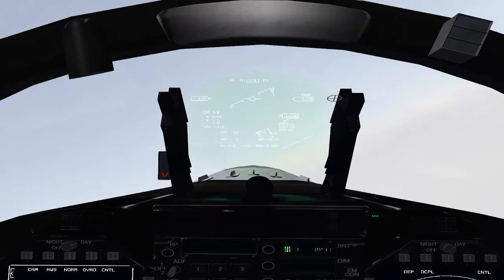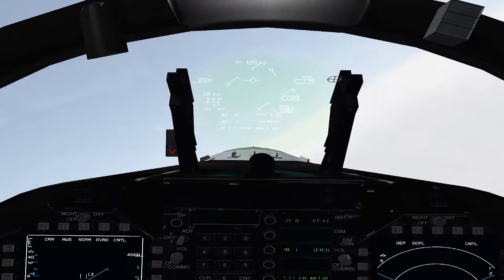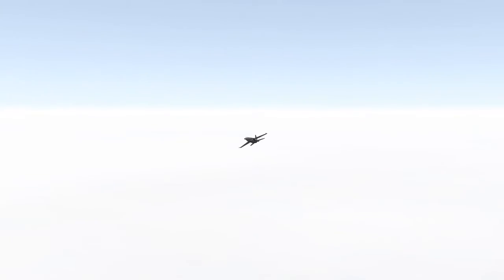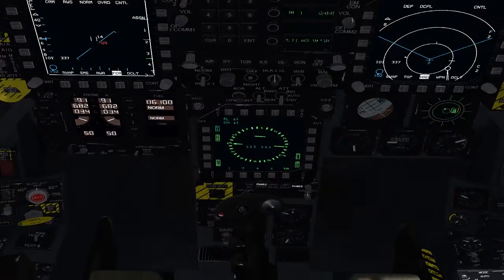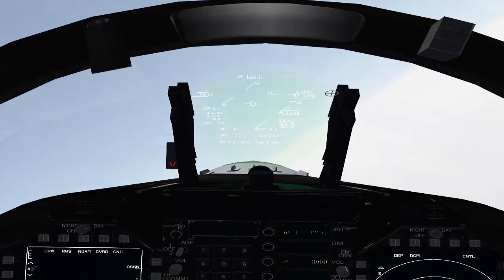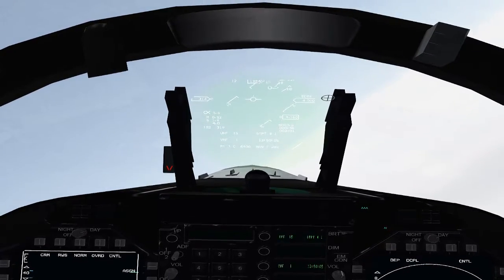ATC vectors: right to 090, up to 4,000, 270 knots. We're just going to follow her vectors like normal — not a big deal. I've got the TACAN programmed in so I can see we're three miles away from the carrier. Carriers at 210. I'm not going to worry too much about tracking the carrier. Obviously I can't see anything outside, so I'm just going to let ATC vector me exactly where she's going.